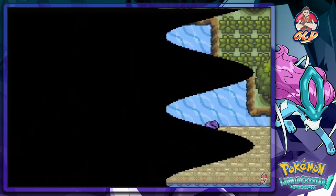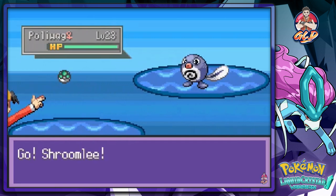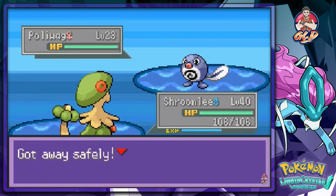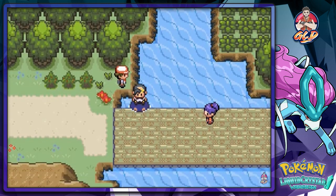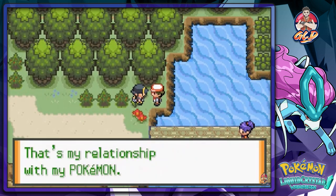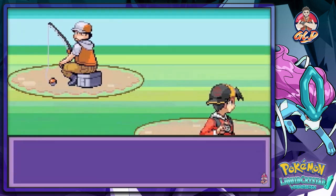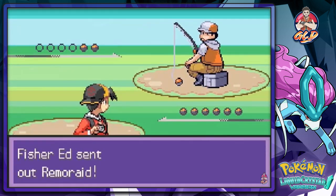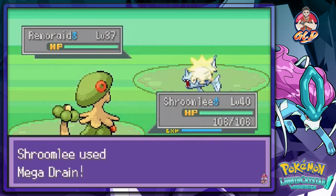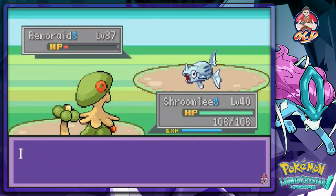Now we're heading into Blackthorn City. There's another Poliwag — I'll skip catching it. Let's talk to this fisherman: 'I battle until I can't anymore — that's my relationship with my Pokémon.' Alright, battling fisherman Ed, who has a Remoraid. Shroomish takes care of business with Mega Drain — yes!